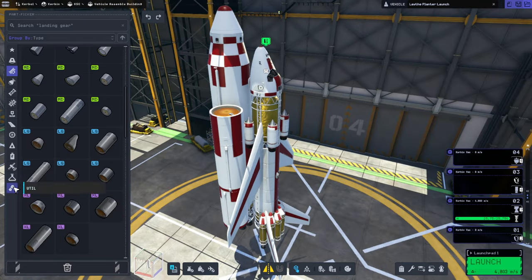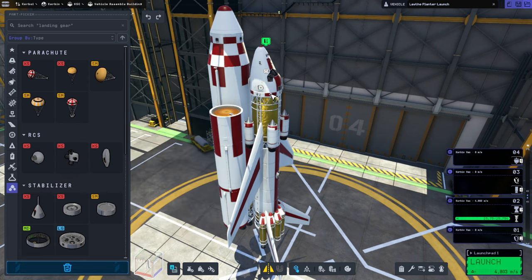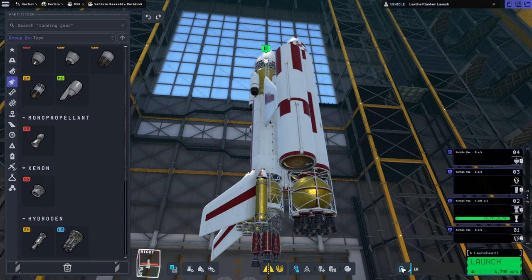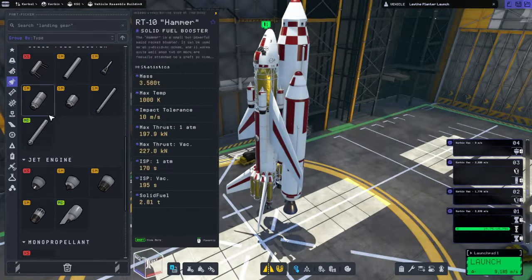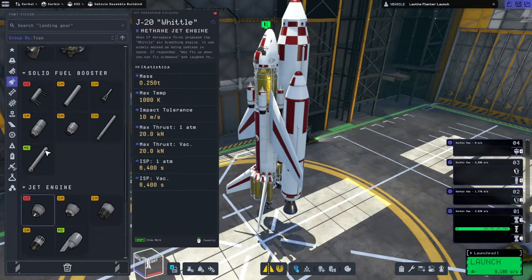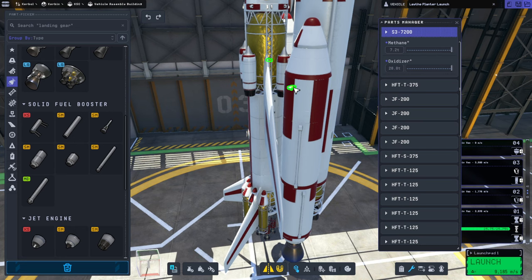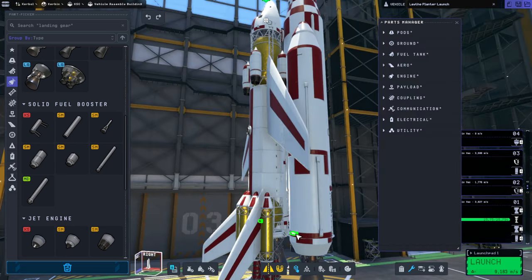RCS ports aren't very heavy, so maybe we should just put a few. Let's just keep the boosters simple. And finally, separatrons. But we have to do this right so that the boosters don't end up hitting the wings or anything. It doesn't want to stay there. I click it and then it comes along with me. Gosh darn it.